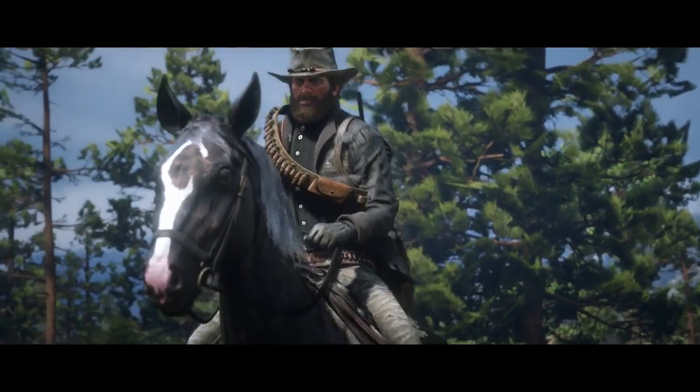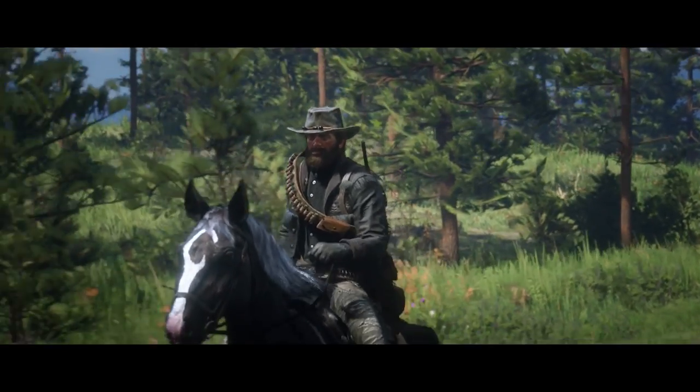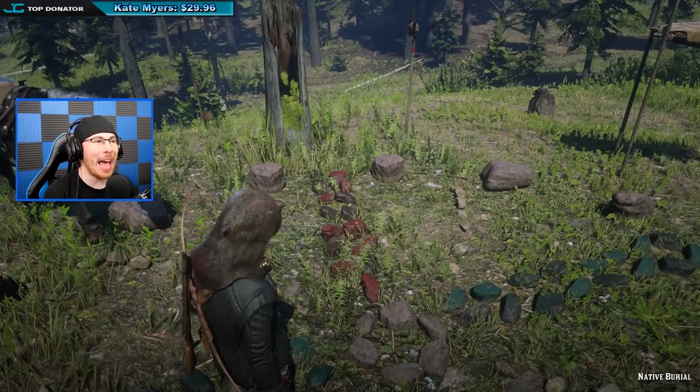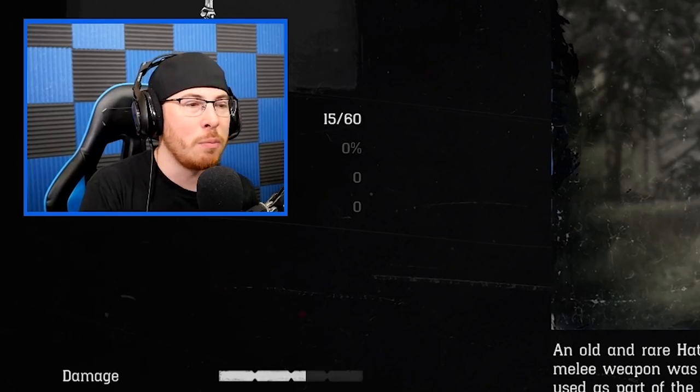For a long time I've been looking for the stone hatchet, and as many of you guys know the stone hatchet is in Red Dead Redemption 2, and we now know where it is. We just found ourselves a stone hatchet! The stone hatchet was an item that you could get from GTA 5 and bring it over to Red Dead Redemption 2. It's an old and rare hatchet made from a large stone blade, leather straps, and feathers. This melee weapon was found at a native burial site in Big Valley, West Elizabeth, and was likely used as part of a burial ceremony. This hatchet can also be thrown.